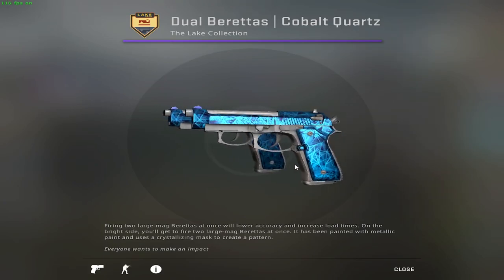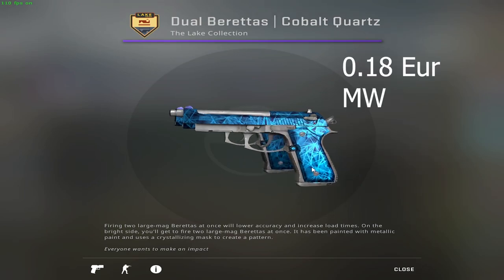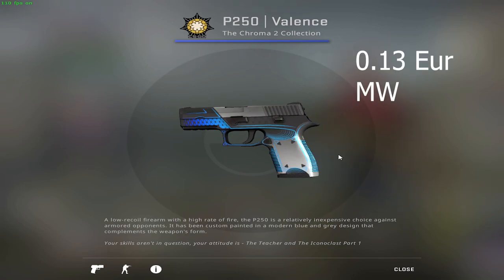If there comes a time when you feel extra spicy and want to troll your opponents, you can buy yourself a set of Dualies. A blue chip skin for Dual Berettas would be Cobalt Quartz. For the P250, you can choose one of the OG skins from the previous Chroma collections. You can go for the P250 Valence, which goes for 13 cents in minimal wear condition, and it also looks quite elegant.